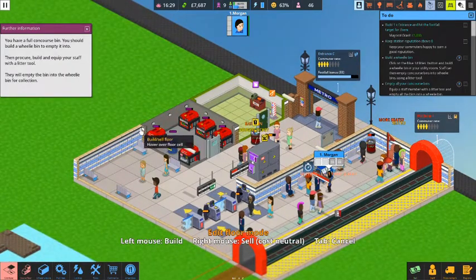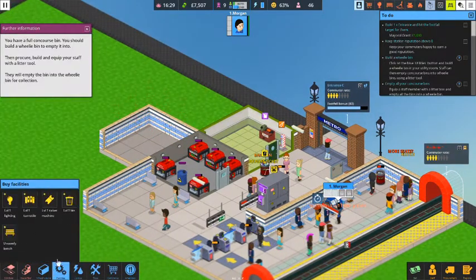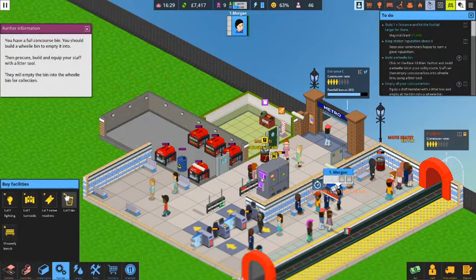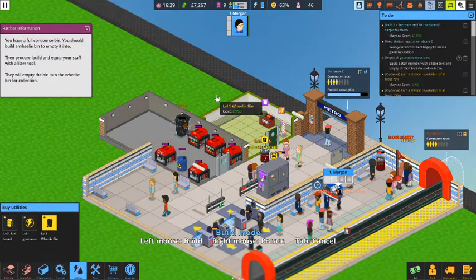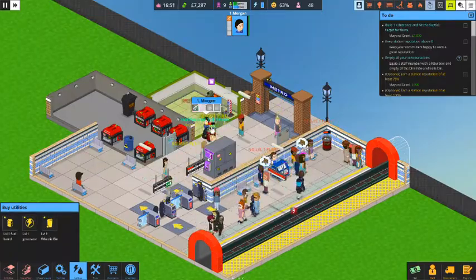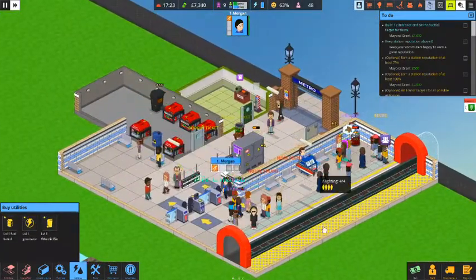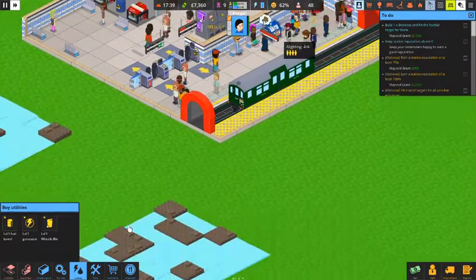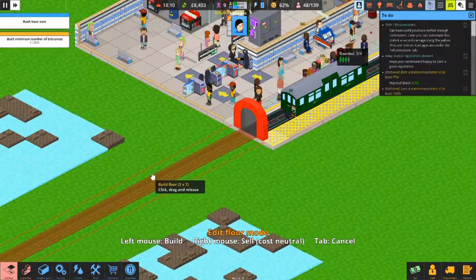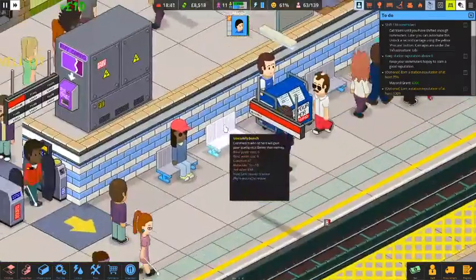We expand the floor editor, then expand the utility room and place our wheelie bin there. The concourse bin was full, so Isla is already emptying that trash can and taking it to the wheelie bin. The next train is ready but it still only has one car, so we need to expand the platform to fit more carriages. We'll wait for nighttime when the station closes to expand the platform without issues.